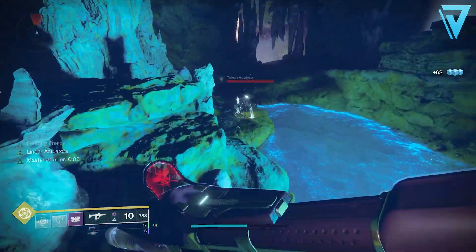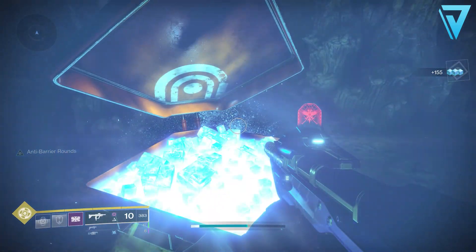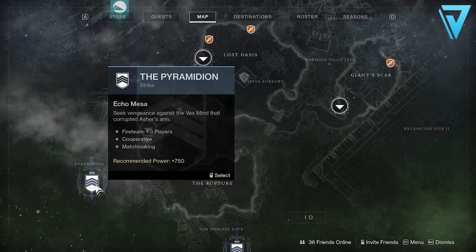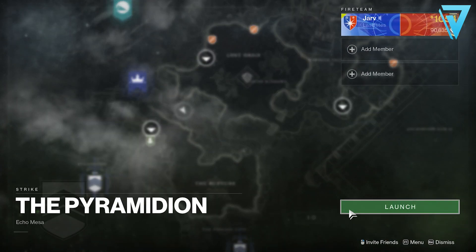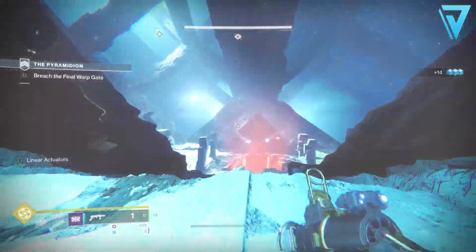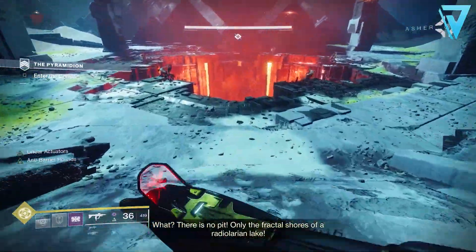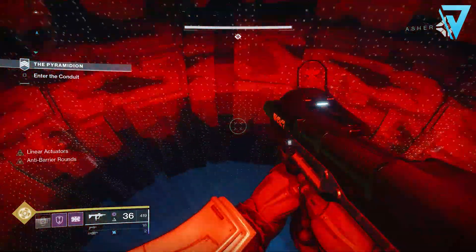We also need to collect Traces of Corruption from defeating Taken on IO. That lost sector is full of Taken and we'll need to collect 25 Traces of Corruption to complete that step. Once done, we move on to the next stage called Into the Pyramidion — we'll need to complete the Pyramidion strike and collect Scan Traces by defeating Vex anywhere on IO. We need to collect 40 Scan Traces, and the Vex are everywhere inside the Pyramidion, so you should be able to complete both steps together at the same time.